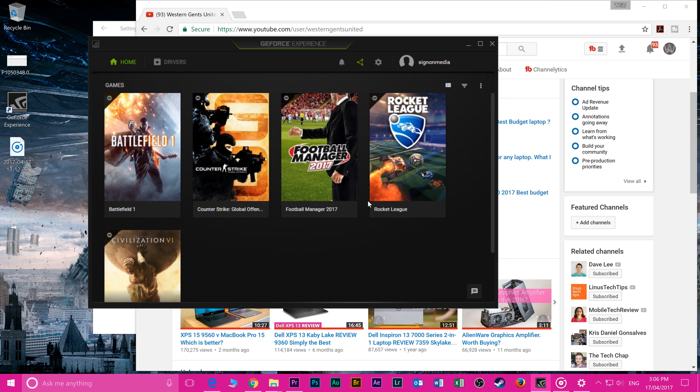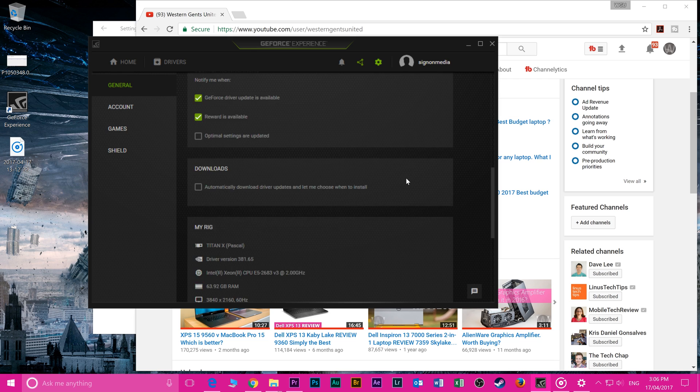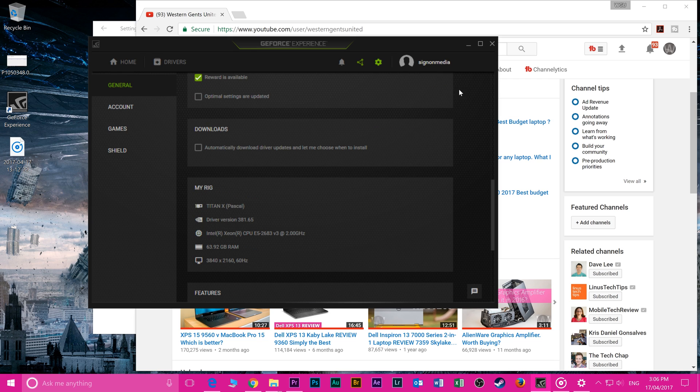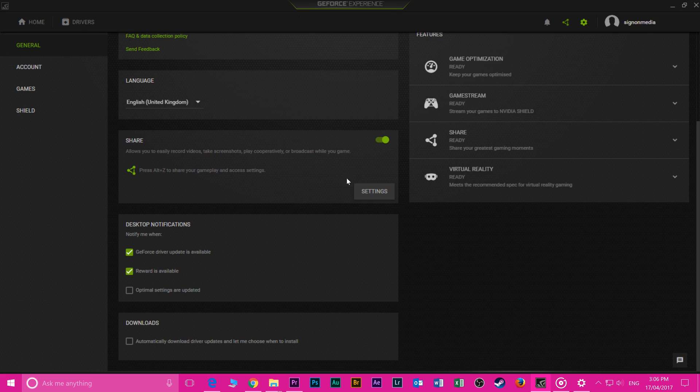So how do you get an extra 20 frames per second? I've actually been guilty of not turning this setting off before, and it does make a big difference. If you have GeForce Experience installed and you have the Share setting enabled, it will affect the performance of your game.